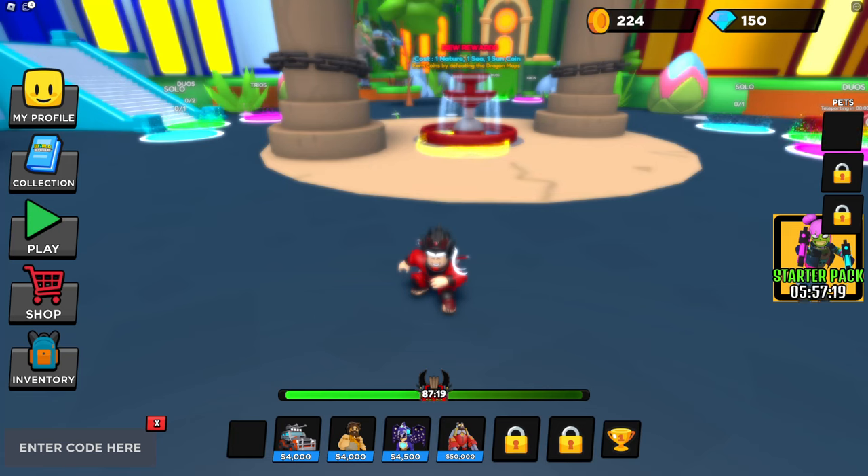In Real Defenders Tower Defense, make sure you guys redeem the first code: squid doll 21. That's the first code — squid doll 21. There's also a timer in the middle of my screen, counting down from 90 minutes, so that's about one and a half hours. I guess I'm going to get a free crate by waiting out the timer.